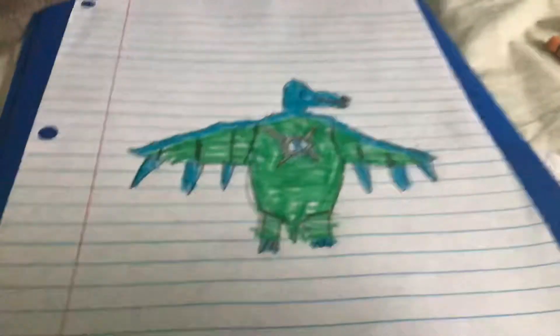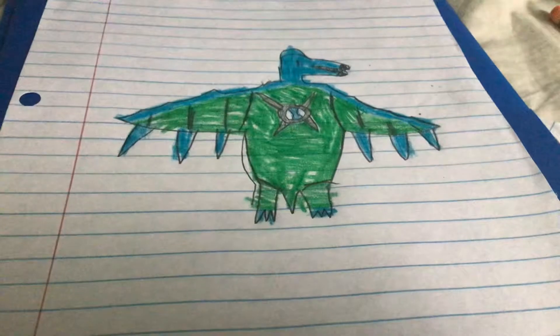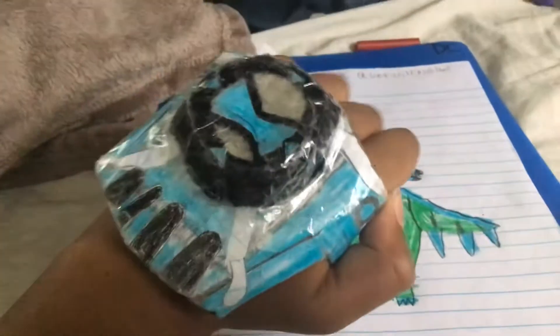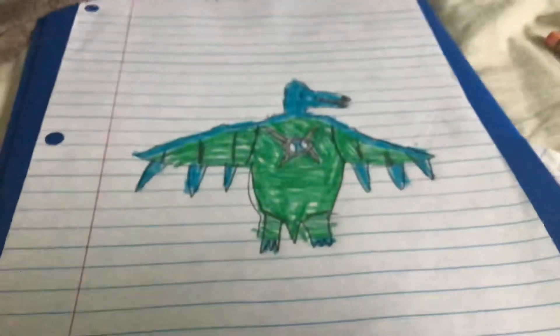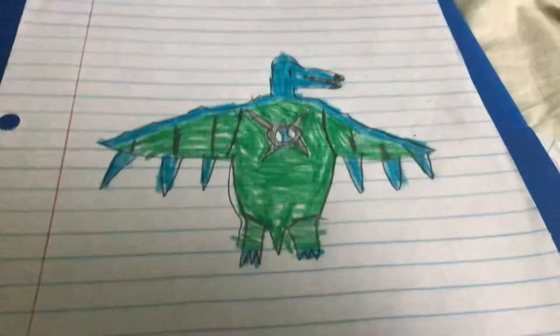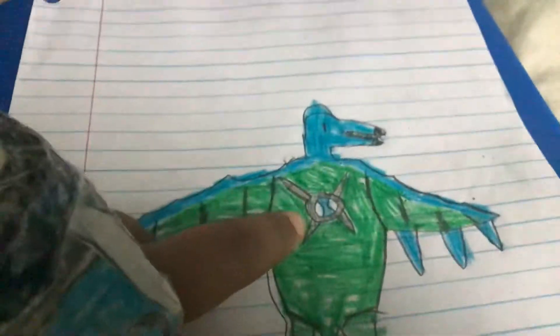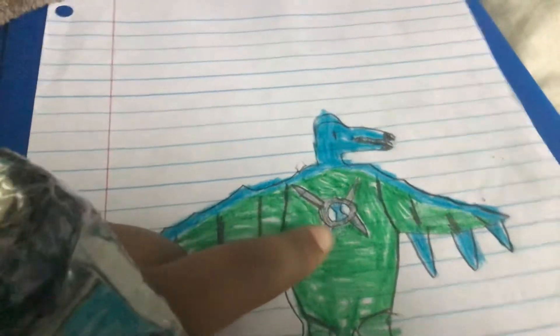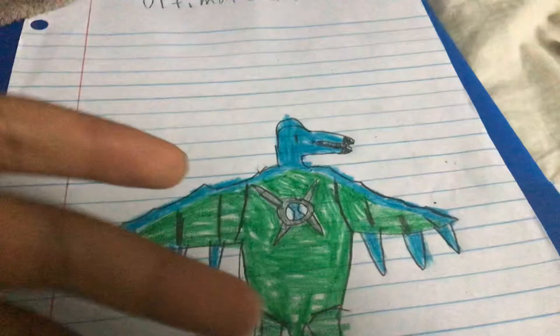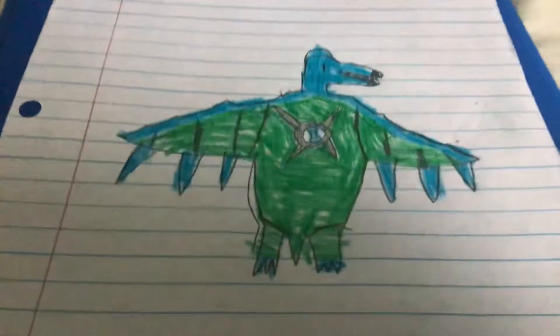The dinos that I'm showing you are the ones that they start off when I turn into them in my shell. And when I hit the Dino Matrix as the dinosaur word, I turn into this ultimate form.